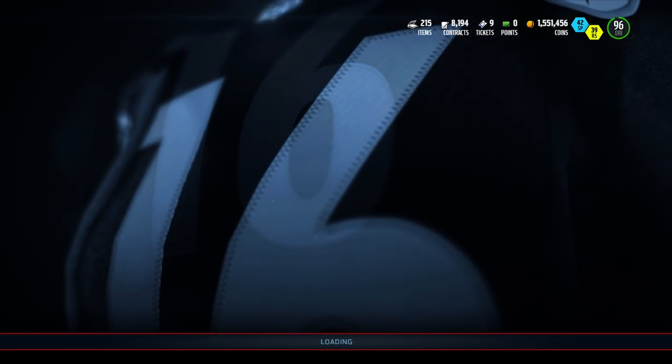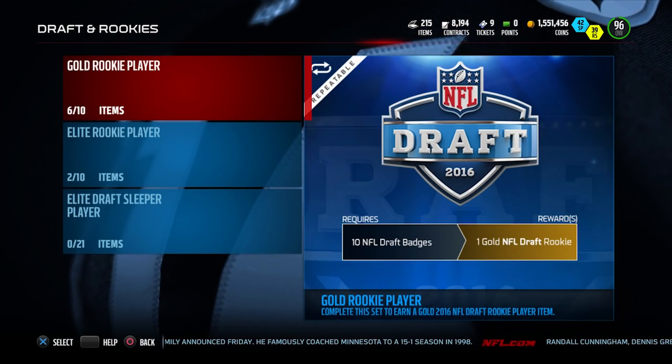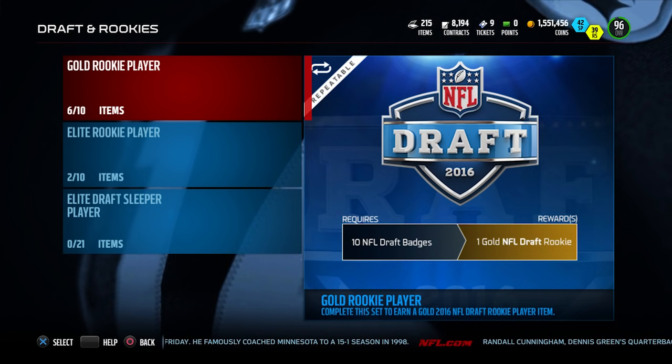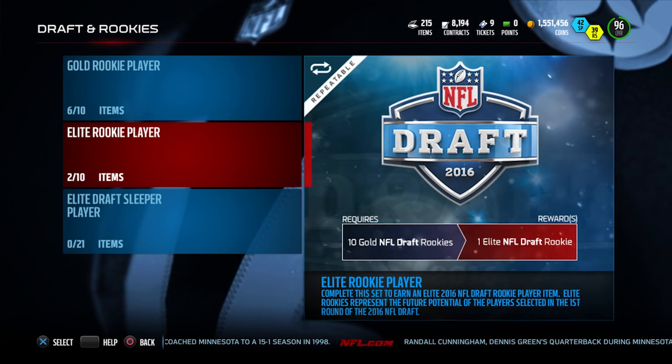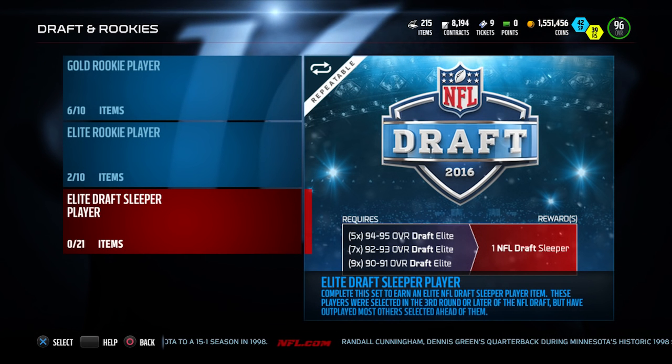What's kind of weird is that EA actually pulled down these sets. Apparently there was some sort of glitch. I don't know what was going on with that. So the only sets that are up there right now are the three sets that we've had before: the Gold Player, the Rookie Player, the Elite Rookie Player, and then the Elite Draft Sleeper Player. These are the ones that have been in there previously.